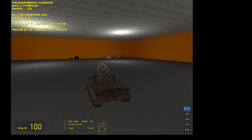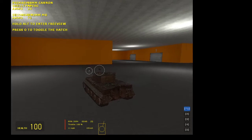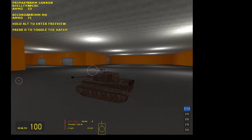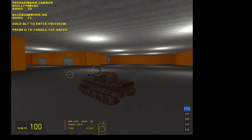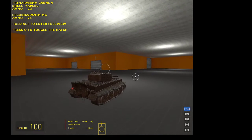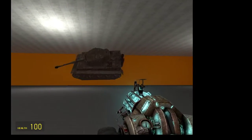How to go faster: push Shift. It makes you back up — well, not fast. And that's the Tiger I.